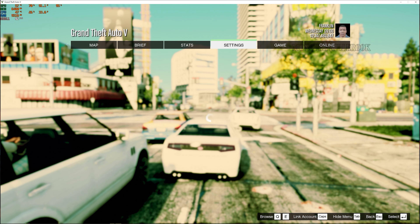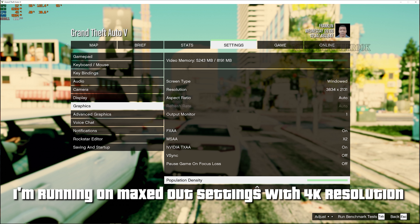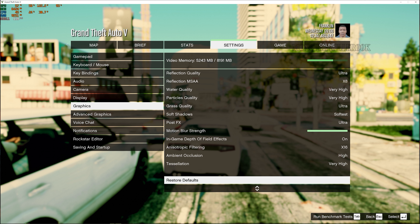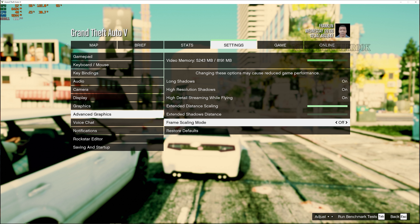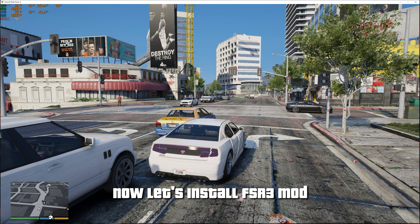Hi guys, welcome back to Monster Killer 00k. In today's video, I'll show you how to install FSR 3 mod in modded GTA 5 Fit Girl version. To follow this tutorial video, you'll have to mod your game first or just download and install the Fit Girl version which comes with the NVE beta version. Check the card on the top right or the description for the Fit Girl tutorial, or check the description for the graphics installation tutorial links.